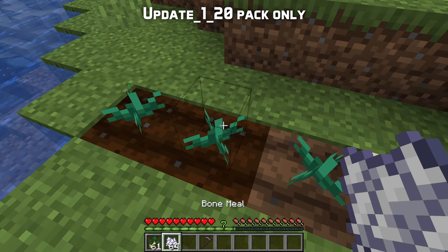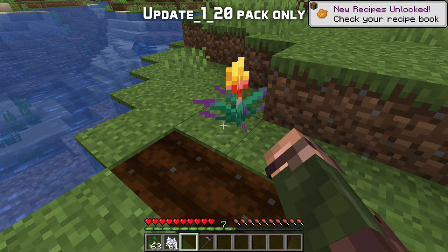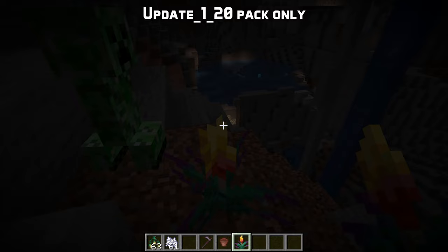You can also plant the torchflower seeds in farmland like other seeds. This plants a torchflower crop, which grows through an intermediate stage before becoming a fully grown torchflower. Harvesting the crop in the first two stages gives you back the seeds, while harvesting the fully grown flower gives you the flower itself. It can be planted on dirt-like blocks, placed in flower pots, or crafted into orange dye. Torchflowers can also be used as an ingredient for suspicious stews, giving a night vision effect. Its name is a lie by the way — the torchflower does not light up its environment.